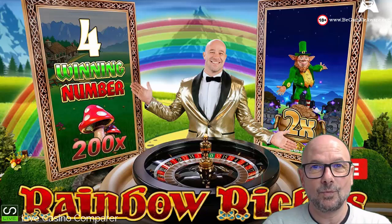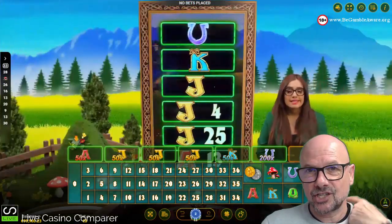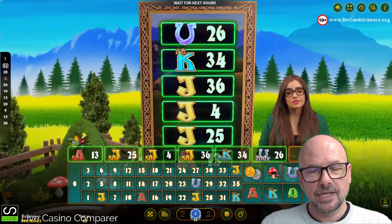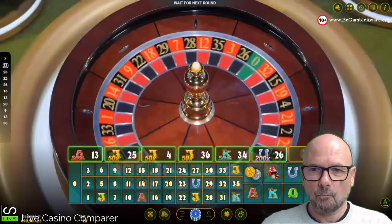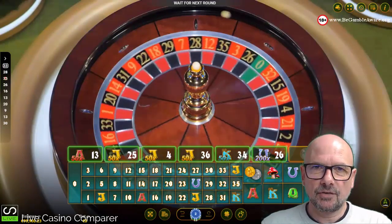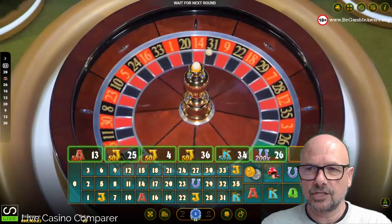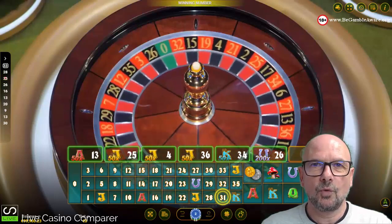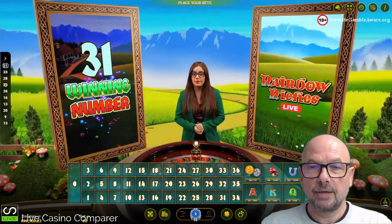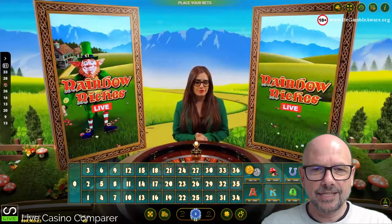Here we are — the game is in progress. It's a live dealer roulette game with multipliers, and there's a side game where you can bet on particular symbols. The theme is based on the slot Rainbow Riches, so you get to see the leprechaun on screen in a few locations, and depending on your view of the wheel you can see the Rainbow Riches slot background.